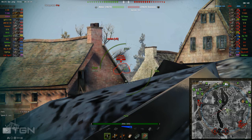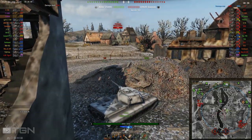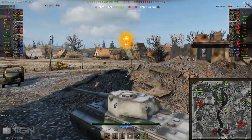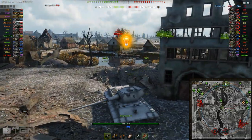There's a Ferdinand straight in front — two shots for real. He bounced on the corner of the superstructure. That was an unfortunate bounce. Very, very fortunate for that Ferdinand.